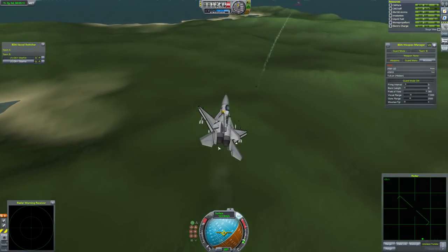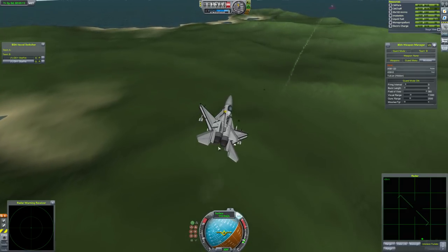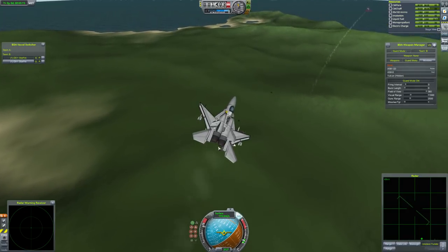The D-01 Starfire is the victor. Given that the other plane didn't have any chaff and it kept dodging missiles, that's pretty good. Kind of wish there was chaff and flares on it, but anyway — the Starfire will be going through to the semifinals. Let's go find out who else will be going.